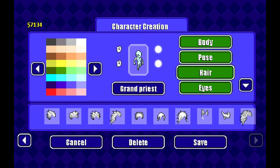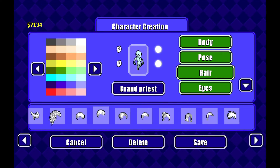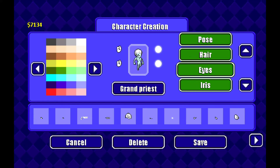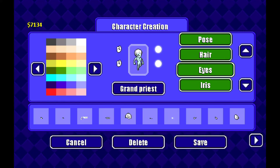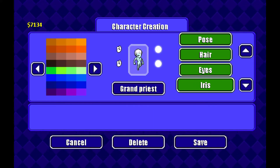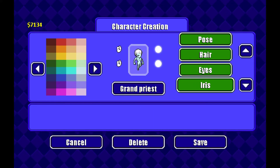Go to hair, then you want to give him this since he has like a ponytail but this game doesn't have any ponytails and all that. Go to eyes and give him smaller eyes and make his eye color a light purple.